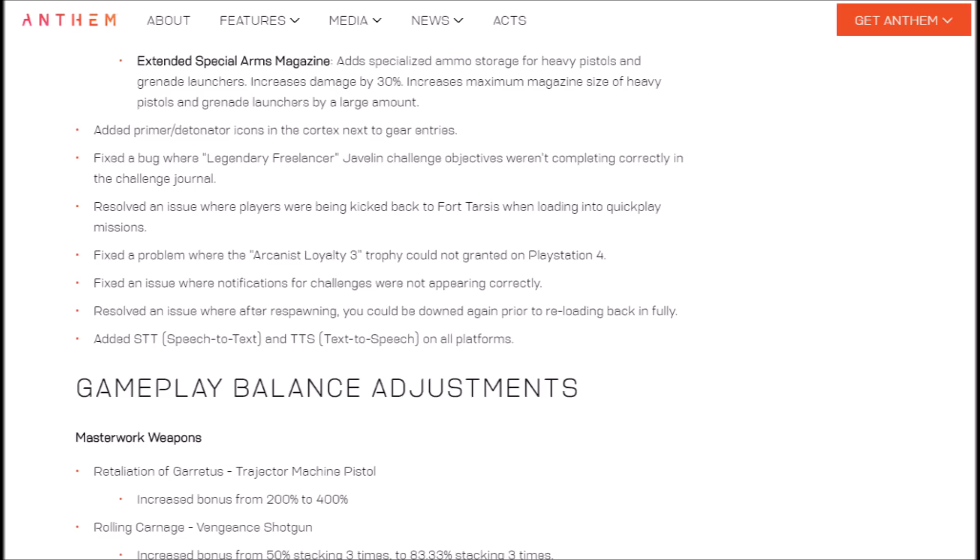Fixed a bug where Legendary Freelancer Javelin Challenge objectives weren't completing correctly in the challenge journal. Resolved an issue where players were being kicked back to Fort Tartis when loading into quickplay missions. The PlayStation 4 trophy now unlocks when Arcanist Loyalty 3 is hit. Fixed initial notification challenges not appearing correctly. Resolved an issue where after respawning you could be downed again prior to reloading back in fully — highly annoying, especially in GM2. And best of all, they've added STT (speech-to-text) and TTS (text-to-speech) on all platforms — console and PC. Good job, Bioware.